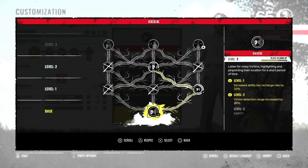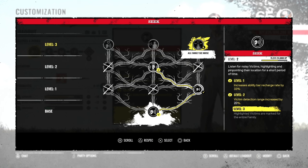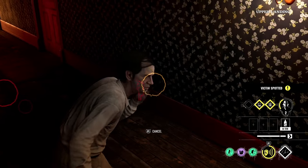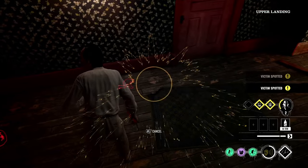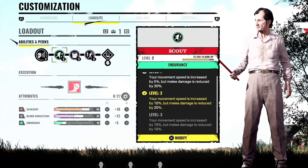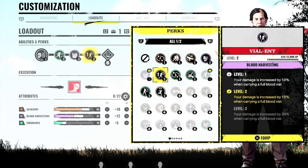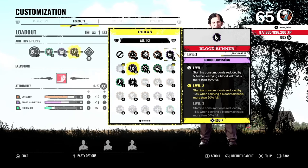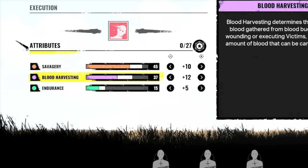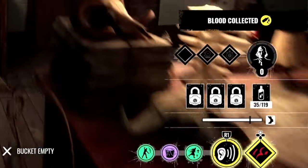On his ability tree, you can really take your pick on the first two levels but it is essential that at level 3 you pick the right side so the victims that you hear are shown to teammates as well. If you keep pinpointing them, the timer of their highlight will increase so you can really spam them on victims to ensure they are showing to your teammates during traces for a long time. On my current build, I am using Scout, Universal Donor and Violent, but I tend to swap Violent with Blood Runner if I'm in the gas station map so that I can run for longer before running out of stamina. Also, having an extra 12 AP in Blood Harvesting will ensure I am getting 35 blood points per bucket, so every 3 full buckets I can feed Grandpa a level.